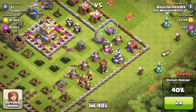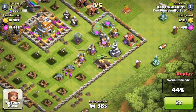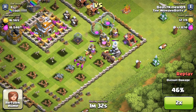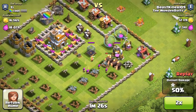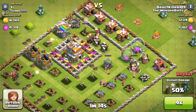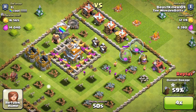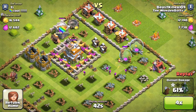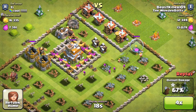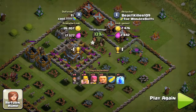I fast-forwarded there because it kind of got boring and the attack was taking a really long time. I had five archers left, two barbarians, and about five giants left. I went and took out that air defense. Fast-forwarding even more there because it's just really slow. I think I only took out both builder huts, one of the elixir collectors, and the spell factory. I also took out that air defense, but it doesn't matter — and that's the end of my first attack. We're going to go straight into the second attack now.